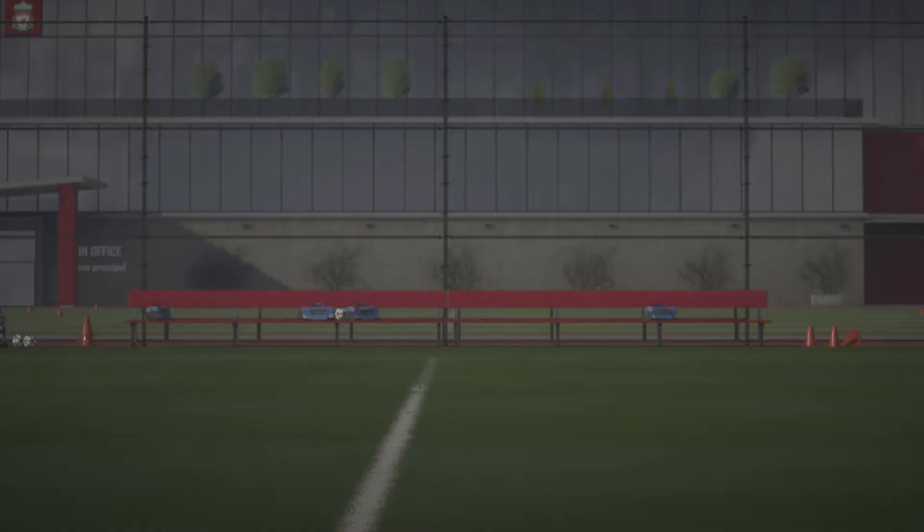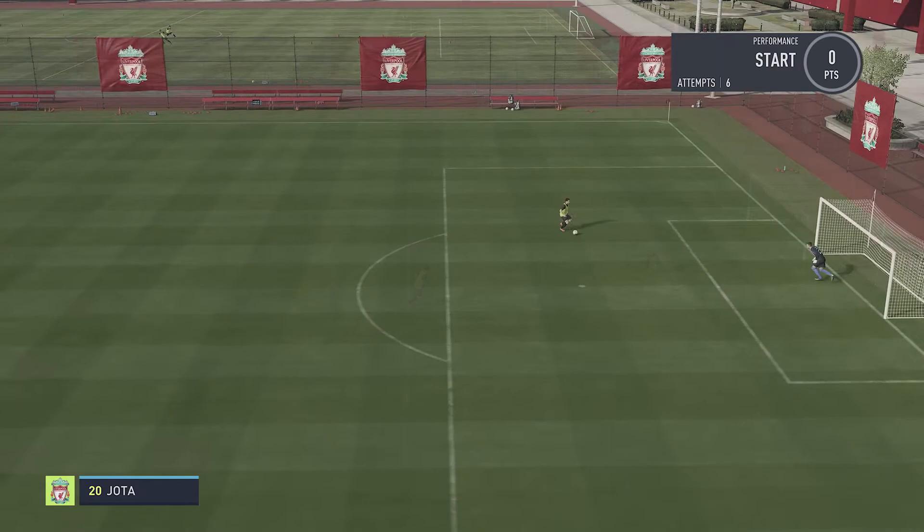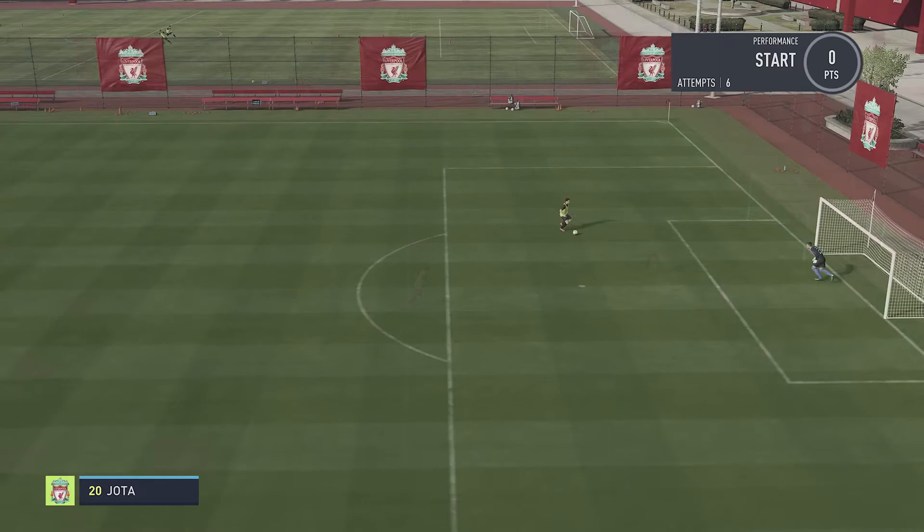Press A to start the skill game and here he is, let's hopefully finish off with a little goal. Go on Jota my son. I will find this one — there we go, we've got a goal with him. And that's it, that's how you change your players under skill games.